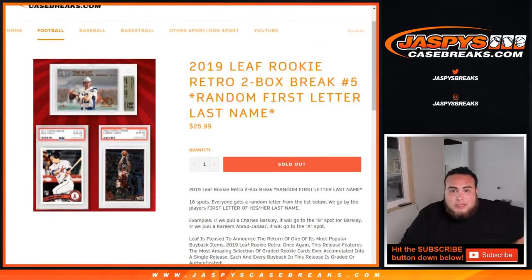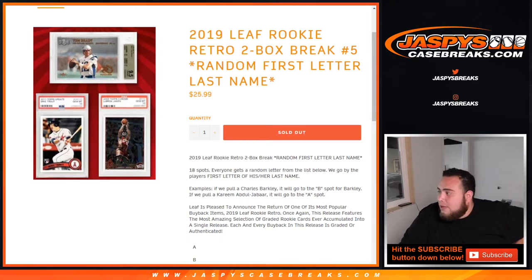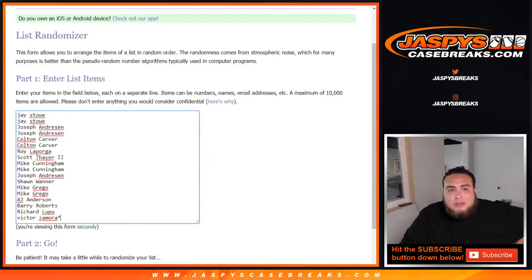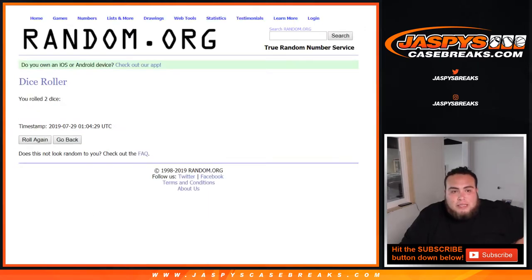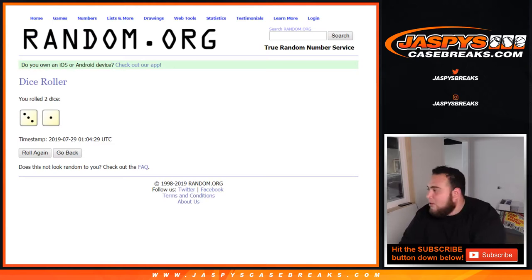Really, really nice stuff here — I've never opened any of this, so I'm very excited for you guys to pull some big hits. Two boxes. Dice roller here, list of customers from J all the way down to Victor, and you got A through the combo spot at the bottom. Let's click roll dice — we got a 3 and a 1, so 4 times. Good luck.